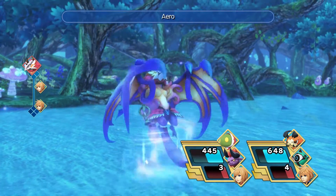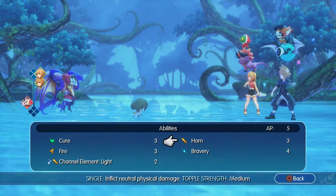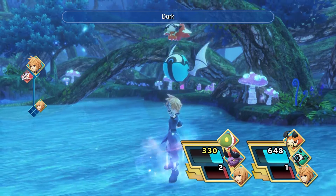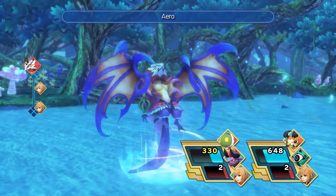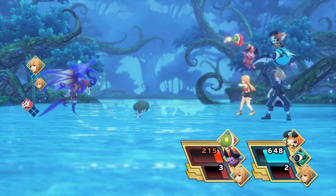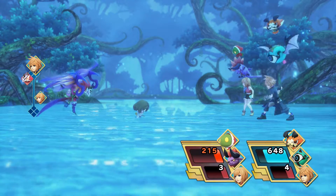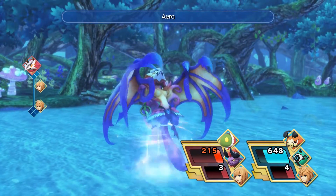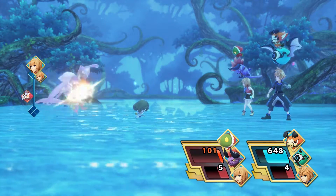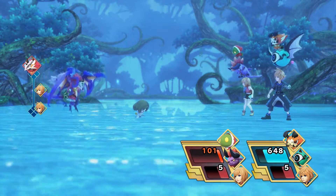Just keep spamming dark on Balfour since that's his weakness, and with Rein just keep spamming horn. Keep this up and eventually he will fall. Watch your AP too - I wasn't paying attention to my AP so I could have used horn and dark attack more, but I just kept spamming physical attacks and eventually he went down for the count.